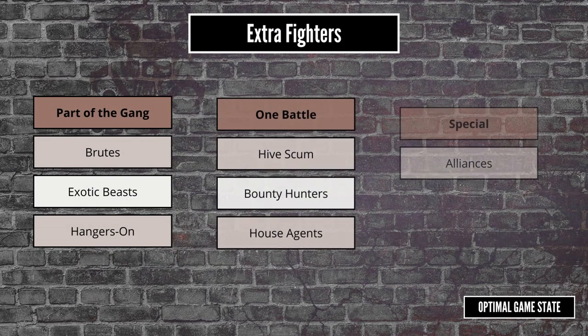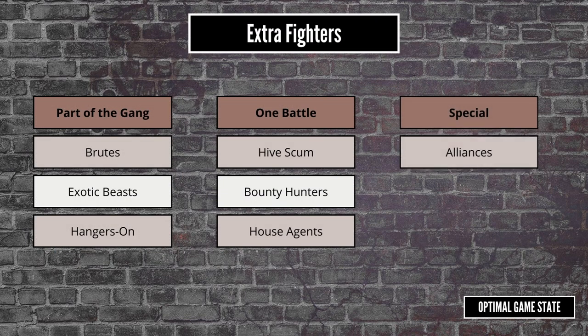These models are split into a couple of different groups. The first we look at today are the Brutes and Hangers-On. In a campaign, you can't start with any, but you can recruit them at the end of the battle. In the Dominium campaign, you could put aside some credits and pick up a Brute or Hanger-On at the end of the first battle, but Cynderac Burning changes this by removing any unspent credits, so you have to earn some credits first.